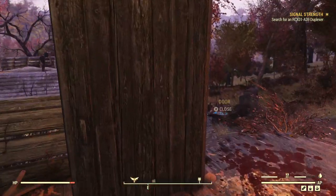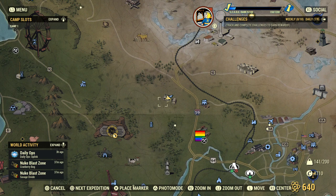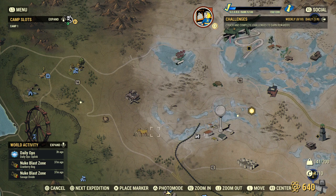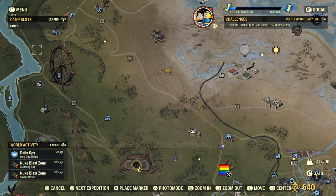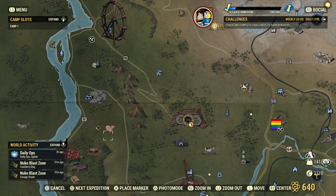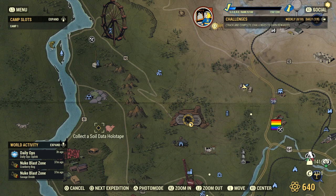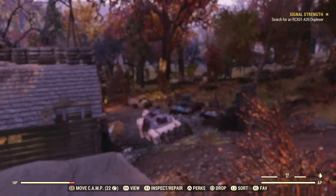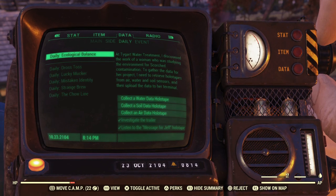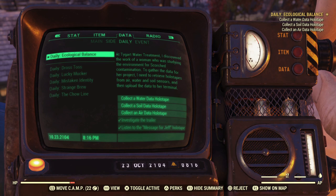If we travel a little farther up, we'll be leaving the comfort of the Forest region. We've pretty much discovered every location in the forest. Let's see if we can quickly do the Ecological Balance quest — we'll turn off our current route and try to get that done.